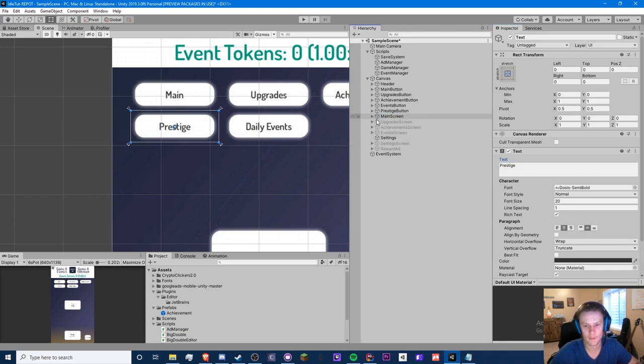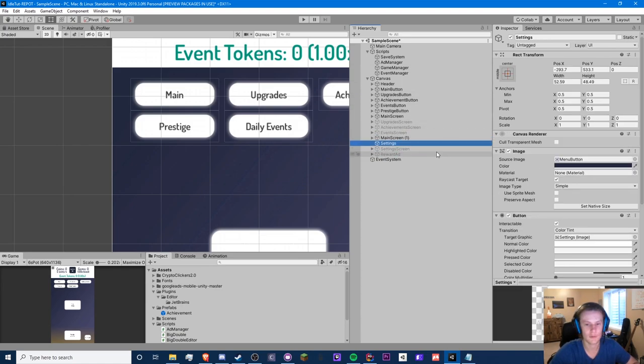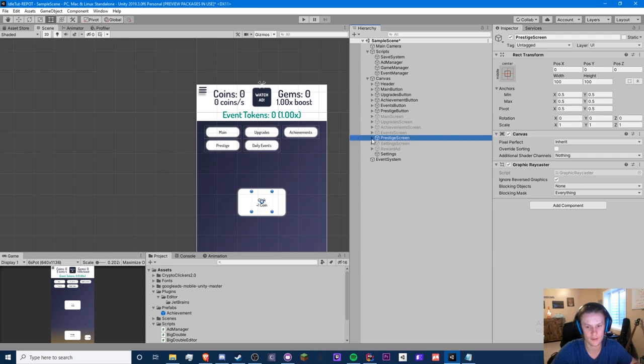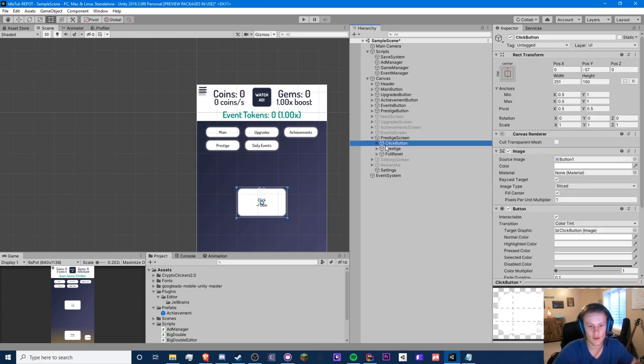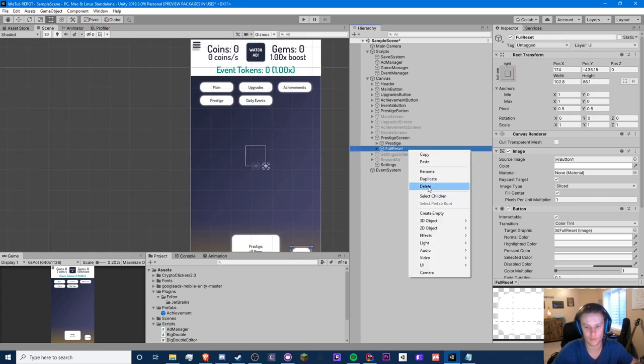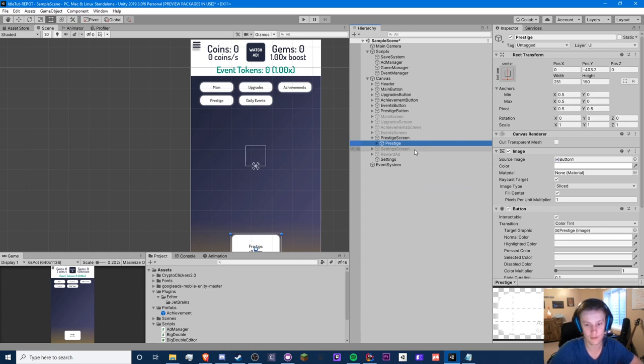Now we need a new main screen, so I'm just going to copy the main screen we already have. We're going to call this the prestige screen. If we toggle off the main screen we are currently in our prestige screen. I'm going to get rid of this click button because we don't need that.